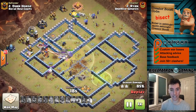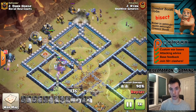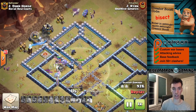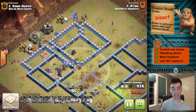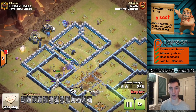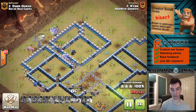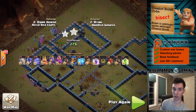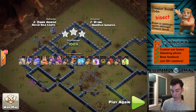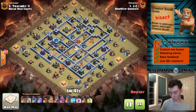There are ways to defend it. If it becomes a very popular attack, we'll see bases change a little bit. But it is just taking advantage of these lightning spells and how powerful they've gotten. The witches have gotten some buffs back here and there — they were really not used for a while, but they're coming in at Town Hall 11, Town Hall 12, Town Hall 13, being used more and more.